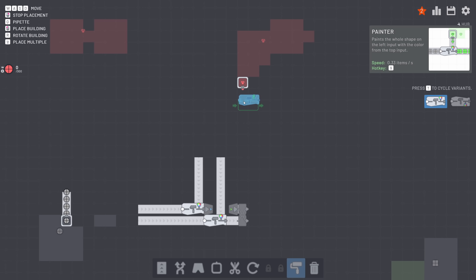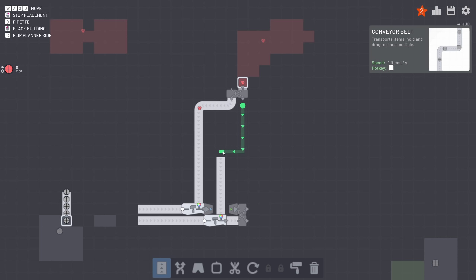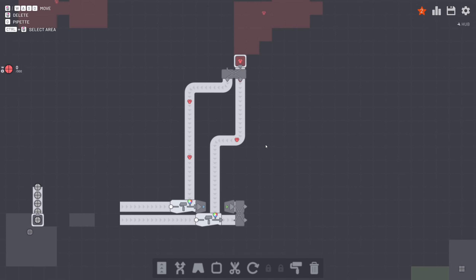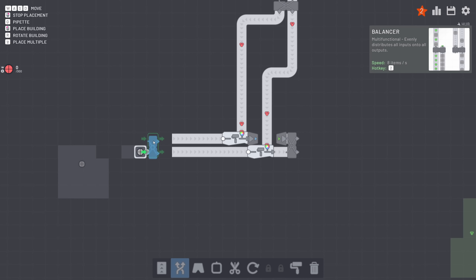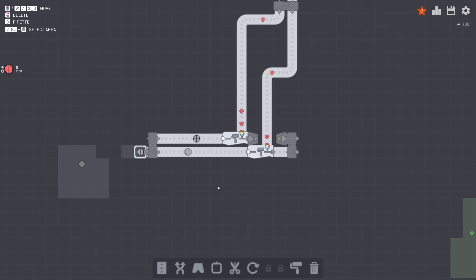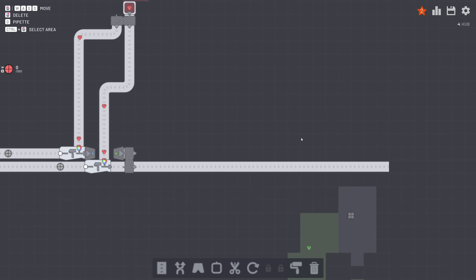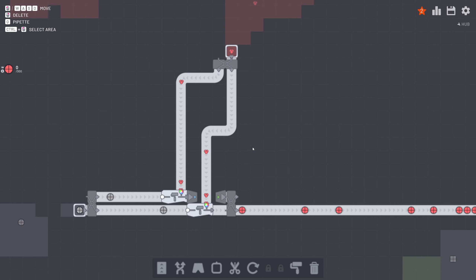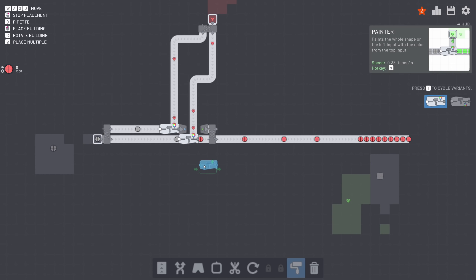So we're gonna go for a splitter, chuck that in here, send one to there and one to there. A little bit messy, but that should get the job done. And then the exact same for this. So let's chuck down an extractor here, a splitter, and then get those on there. And that should produce exactly 0.6 items a second. Beautiful, it is in fact working. So I'm gonna repeat this a few times and get this up and running. This can very easily look complicated, but it's not complicated. The simpler it is, usually the more compact it is.